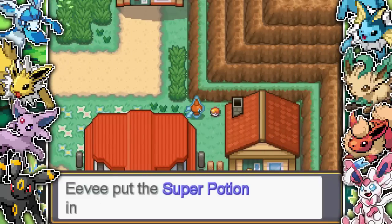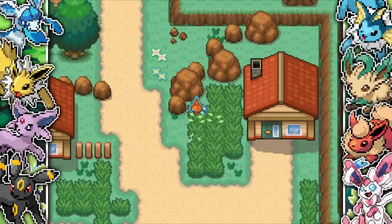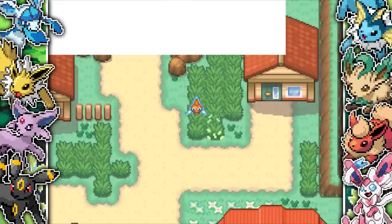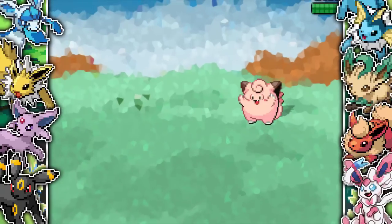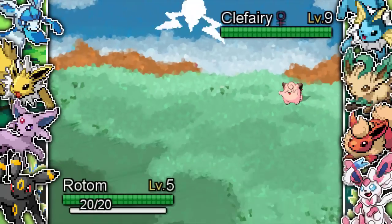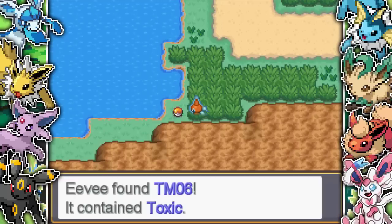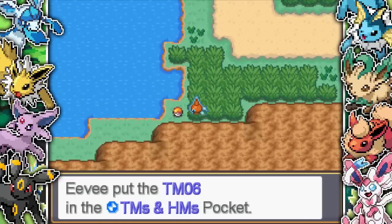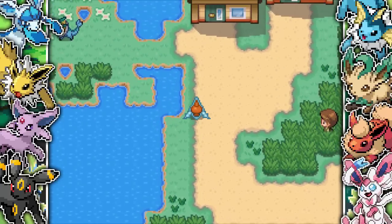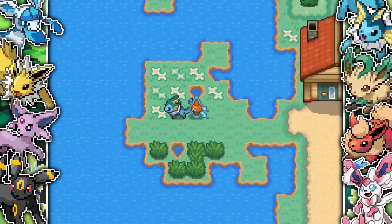We find a Super Potion as well, which is very useful because of the lack of healing items. Volusian Town doesn't really have anything crazy, but it does have a ton of wild Pokemon in the grass, like Clefairy. I feel like it's just time to grind because I still only have a level five Rotom. I then find TM06 Toxic, which is very, very useful because I'm able to now Toxic Pokemon that I couldn't originally beat.